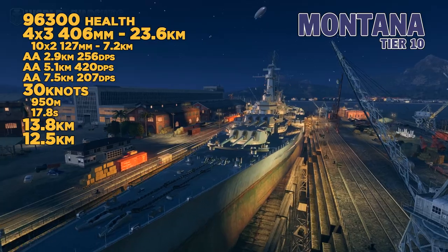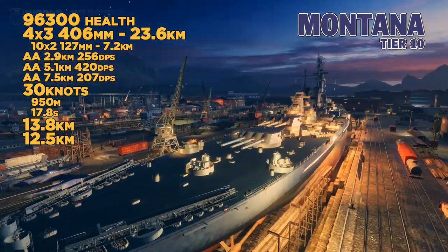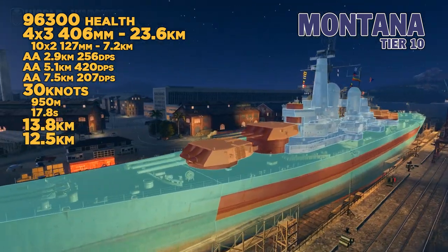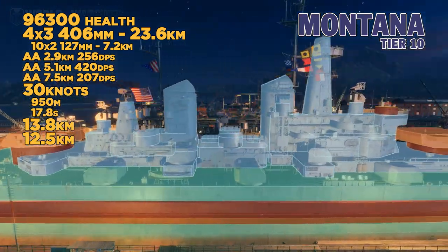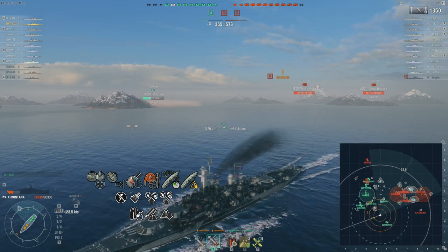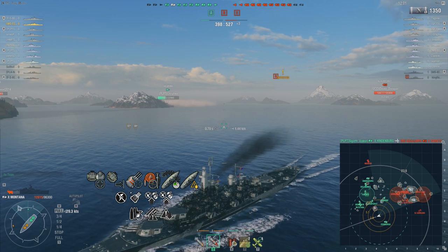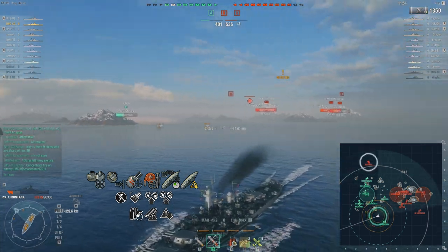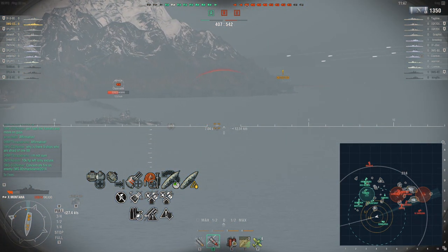At tier 10, we've got the Montana — 12 406mm guns, great AA protection, 30 knots. It's not quite as well concealed as the Iowa, North Carolina, Alabama, or Missouri, but it's pretty good compared to other battleships at this tier. It's got 32mm front and rear. The citadel was lowered, making it difficult to citadel at medium to long range. However, a key tendency is to get cocky and show too much side because of the extra rear gun turret — you've got to fight that tendency and be disciplined, only using it when you can't be punished.